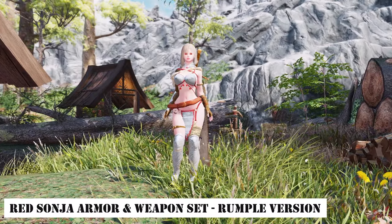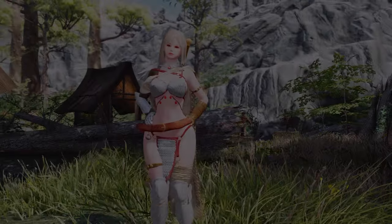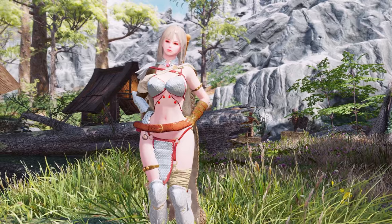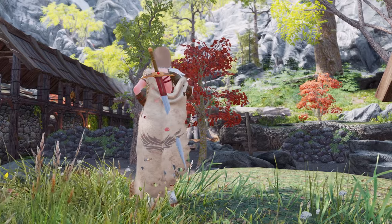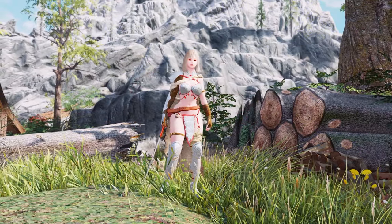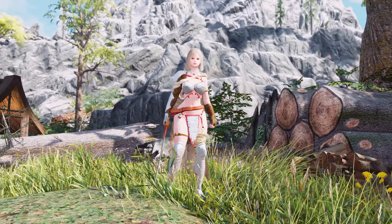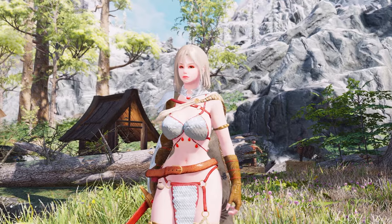Next up is the Red Sonja Armor and Weapon Set, Rumpel version. This armor is inspired by the warrior Red Sonja from a comic and movie. It's a modified version of the Red Sonja armor with a bit more exposure, giving off strong Dragon Quest vibes. It evokes the image of an elf warrior with a fantasy touch and higher exposure.